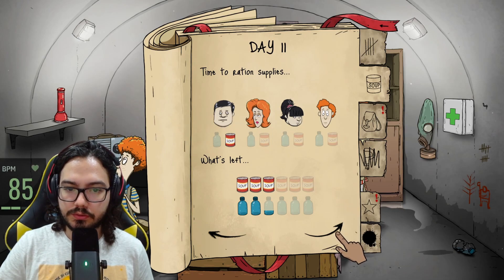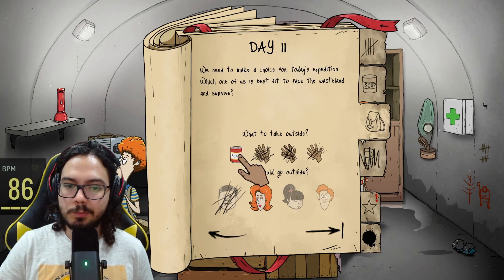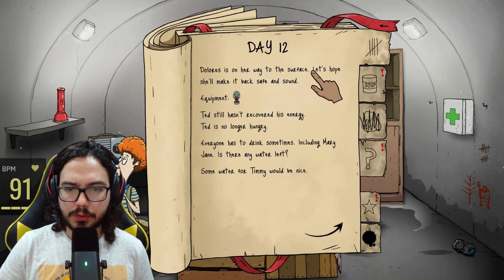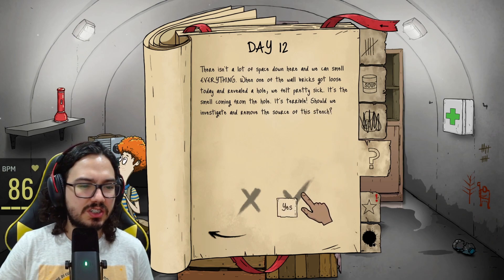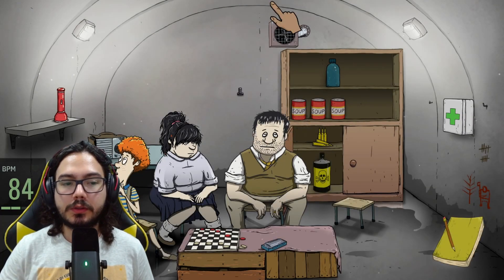Now Ted is very tired and super hungry, so he should keep eating. Dolores, you will take the mask — please don't break it. Dolores is on her way to the surface. One of the wall bricks got loose today and revealed a hole — we felt pretty sick from the smell coming from it. Should we investigate and remove the source of this stench? Yes — I think it could get them sick if they keep smelling it. And there's someone knocking at the door.